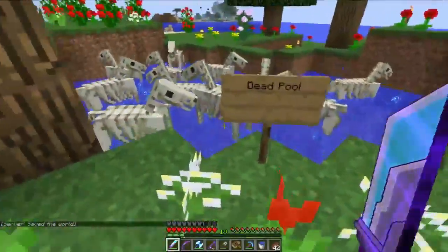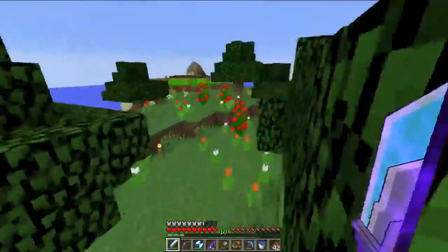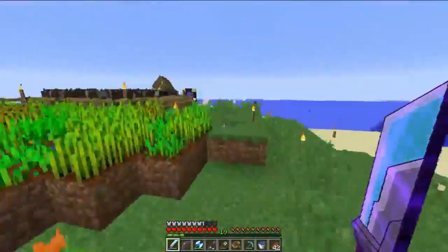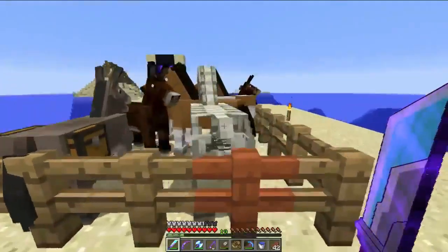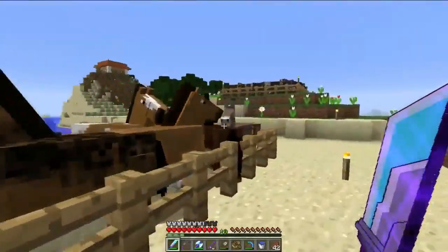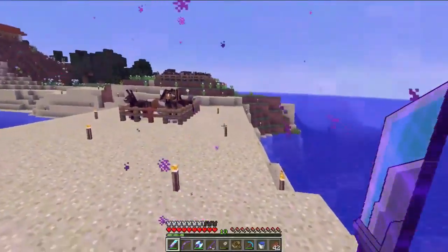First of all, here we have the Deadpool. Yeah, I found a lot of these, and we're going to sell them — not to a person, but we're going to make a shop. We're going to head to the place I'm going to build at right now. This horse is special because it's going to be mine. Mules will be sold, skeleton horses and normal horses, but not donkeys because I only have one donkey and it's used to create mules.